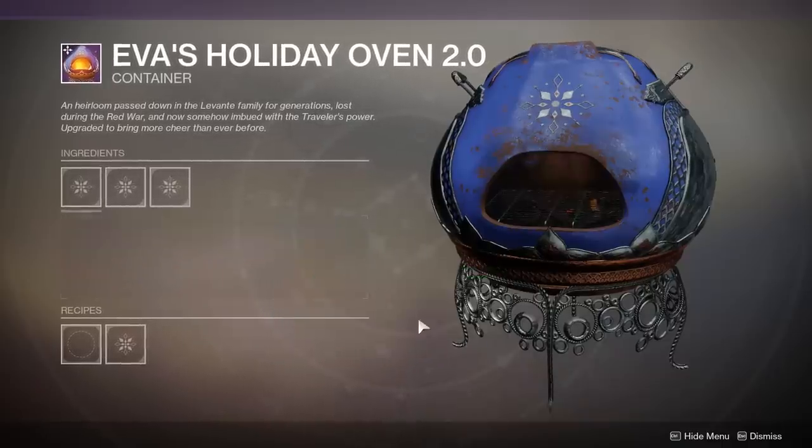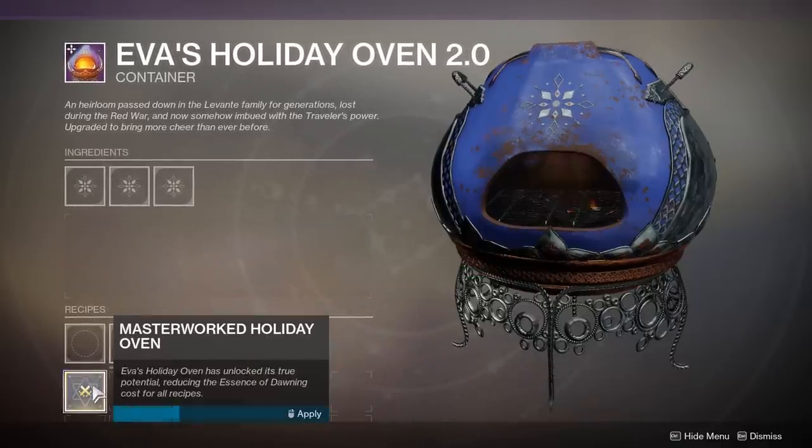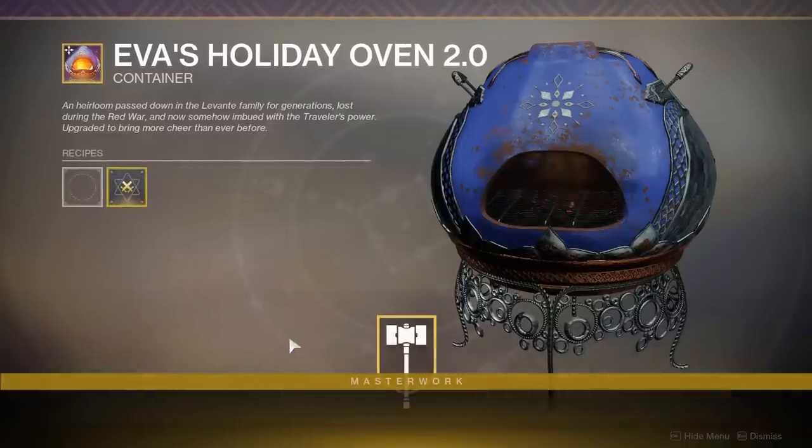Crafting all of the dessert combinations is going to allow you to masterwork your oven, which reduces the amount of Essence you need for each cookie from 15 to 10.